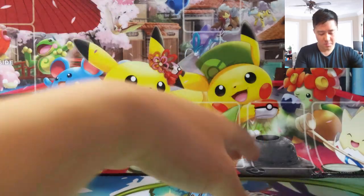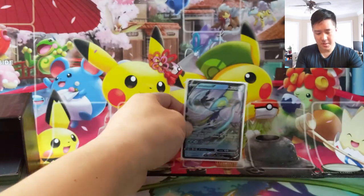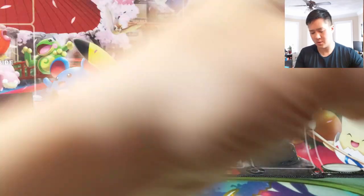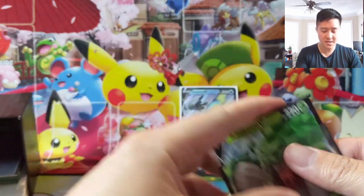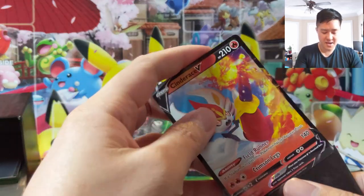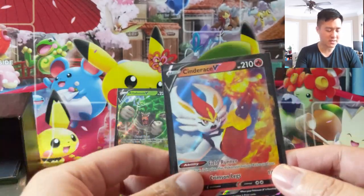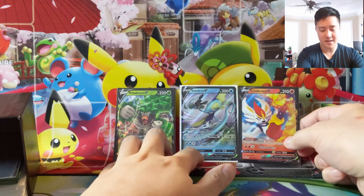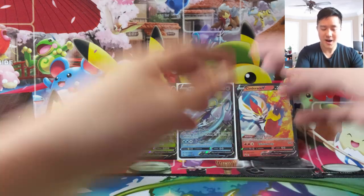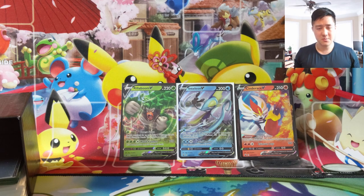Everything is open and I'm just going to sleeve up the promos real quick. I do enjoy this product but comparing it to the tag team tins - those were also priced at $25 MSRP - this is not as strong a product as far as what you get, especially when it comes to the promos. These are cool, it's the new generation, but the power of the cards is not nearly as good as the tag teams. They put some of the strongest ones like Pikarom and Mew Mew in those.